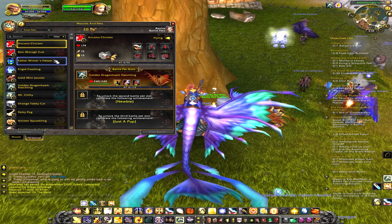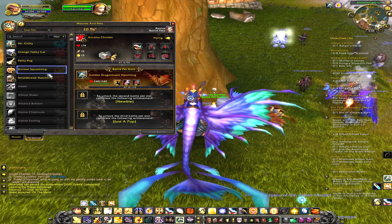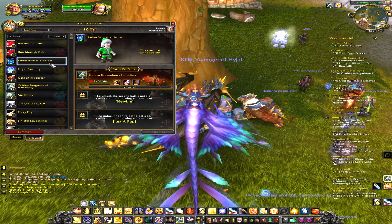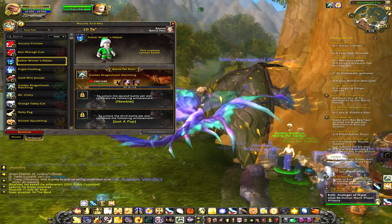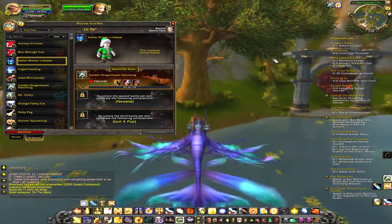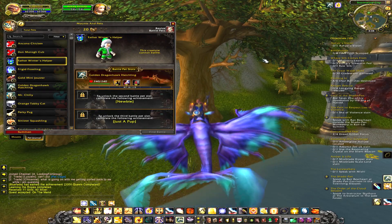So let's go straight into the UI. In the UI you can see I have a ton of pets. Some pets do not work — for example, Father Winter's Helper is not an actual battle pet. I'm doing this commentary live so I'm going to move away from there because it's a very laggy spot since this just came out yesterday.